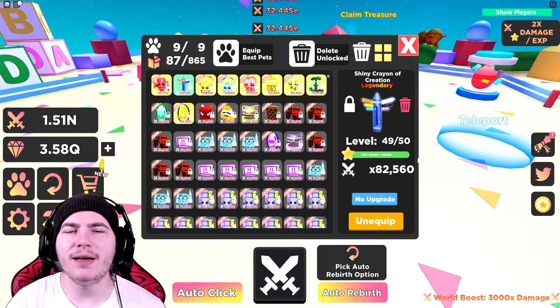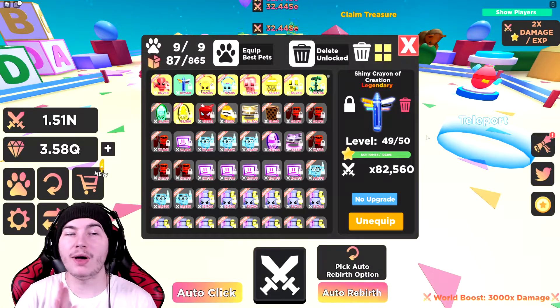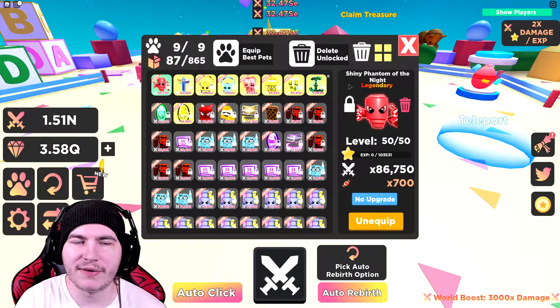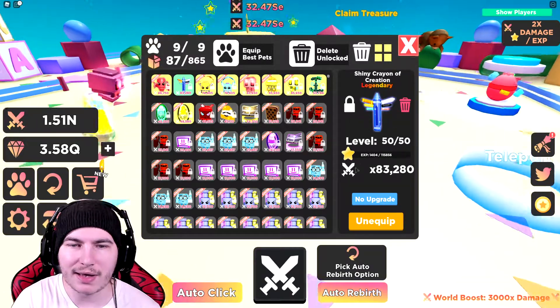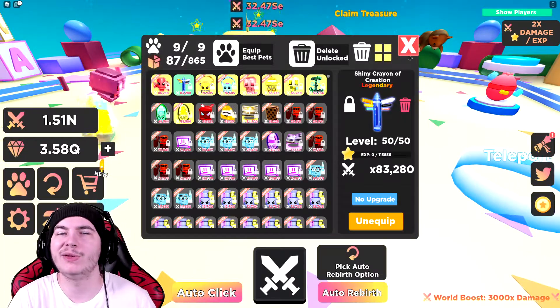Okay, we are back again, and as you can tell our crayon is finally about to become level 50. Unfortunately, like I said, it's not going to be better than the Phantom, which is fine — and there we are: 83,280. It's still a really good pet. It's the second best pet you can actually get in the game spending Robux.